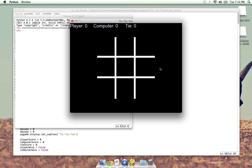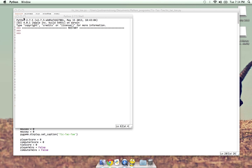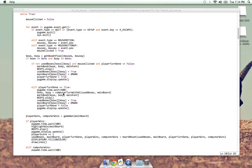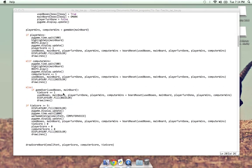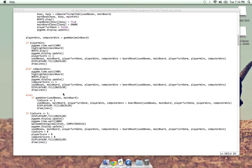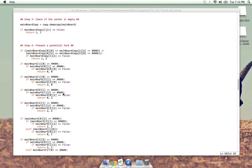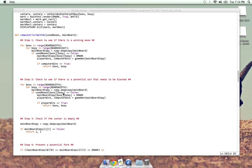I just thought it was kind of fun to add that at the end there. Making the text reveal itself was kind of fun. So that's basically the game. The actual game itself — the main function — is pretty simple. The hardest part, maybe the most time-consuming typing-wise, was the computer AI.